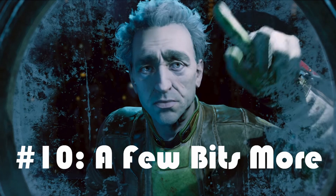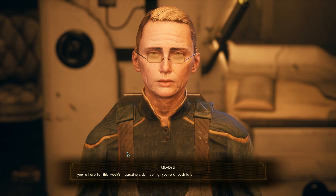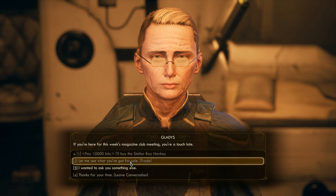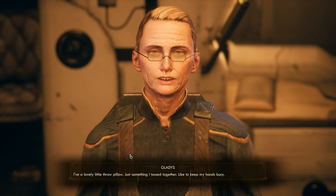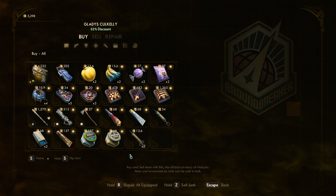Number 10: A Few Bits More. This makes vendors stock additional ammo and consumables. Again, both of these are plentiful just from regular looting, so it's not that big of a deal. However, if you're playing on Supernova, where consumables are more important, this might be worth looking into.